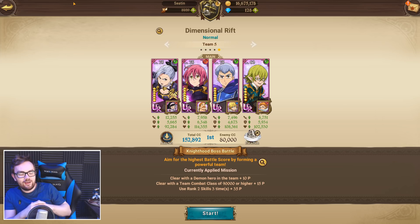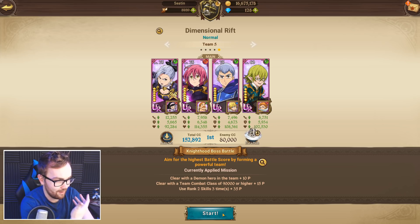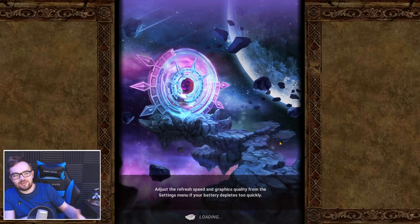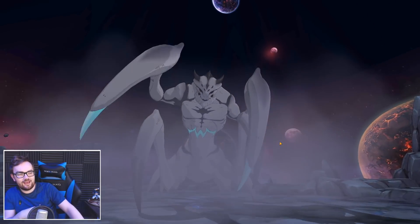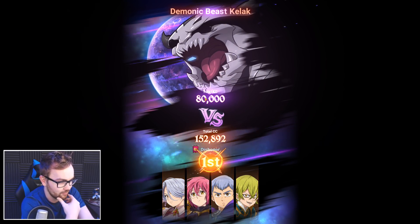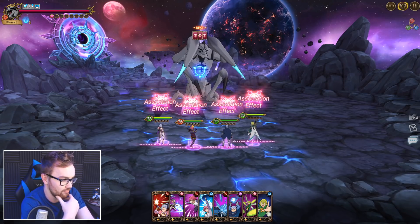The whole concept of getting a high score on the knighthood boss is to get the largest possible crit off Jericho's ultimate. You need three things: the gold buff on Gotha, the gold freeze on Gustav, and Helbrum's gold buff, because Helbrum's buff stacks with Gotha's and works really well. Helbrum's power is that his attack buff covers attack-related stats — not just attack, but also crit damage and crit chance — whereas characters like Arthur and Gotha only have standard attack buffs.